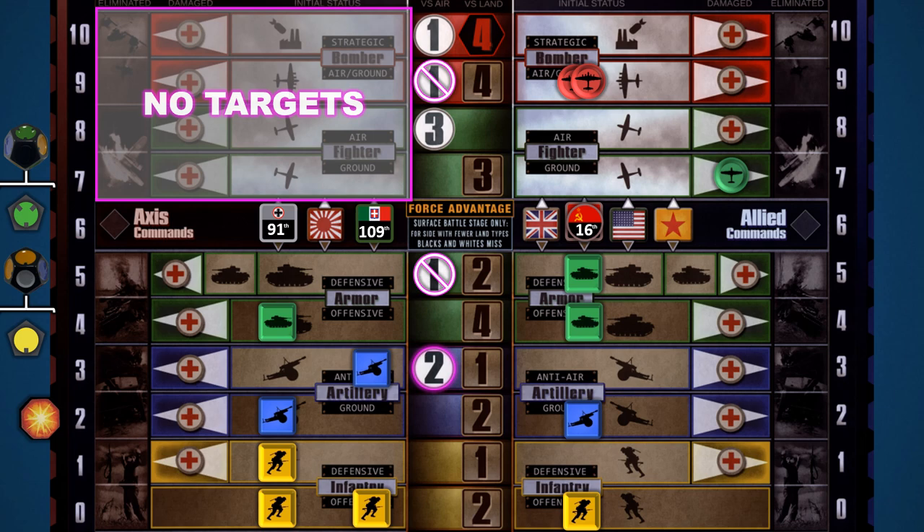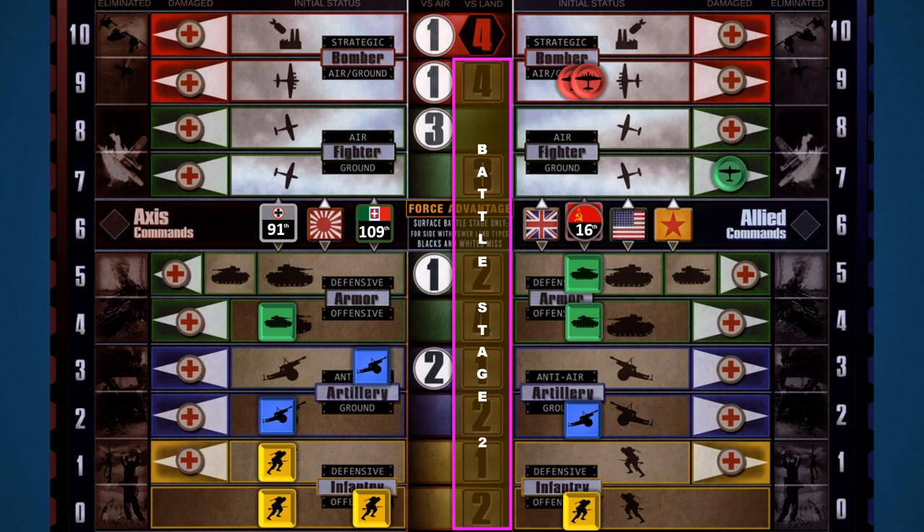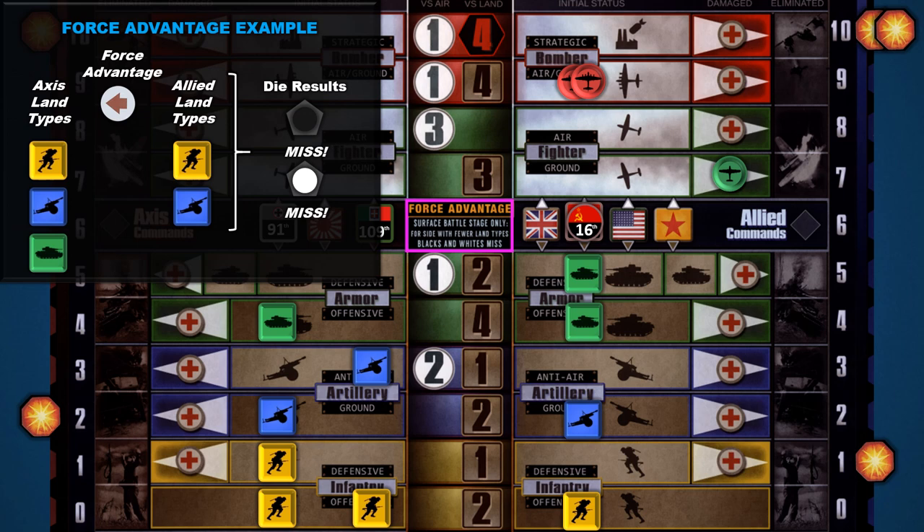For the surface battle stage, players multiply the number of units in each row by the box number in the center column. In this example, the Axis have enough units for 12 dice and the Allies 21. Once you've added 10 dice, leave the hotspot marker on the 10 space and continue adding dice with a new hotspot marker — three hotspot markers at 10 means that side is maxed out at 30. Now check for force advantage: count the number of unit color types for each side, and the side with fewer colors will miss on black and white die results.